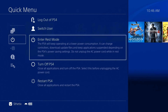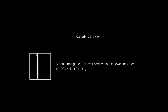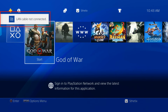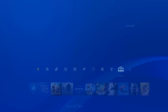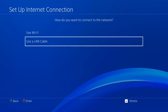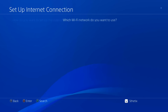Now restart the PS4, then disconnect the console from the internet. Go to Settings and set up the network connection. Choose Wi-Fi and choose to set up a new Wi-Fi network if you have already set one up before, then choose Custom Settings.